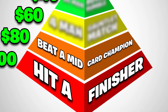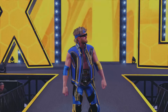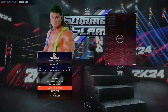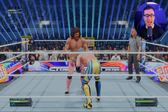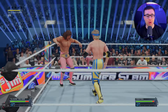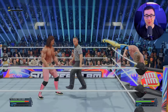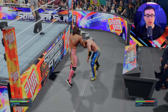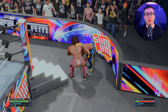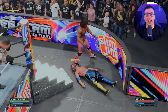It is going to get much, much harder as we start the climb. The second challenge is going to be beat a mid-card champion. I'm recording this while Sami Zayn and Logan Paul are both the IC and United States champion, so I'll take on Logan Paul. Let's see who we're using — Ravishing Rick Rude. Every single challenge will be on Legend Difficulty, so it's going to be extremely tough. I got to win by pinfall or submission because I can't take the title with a countout.